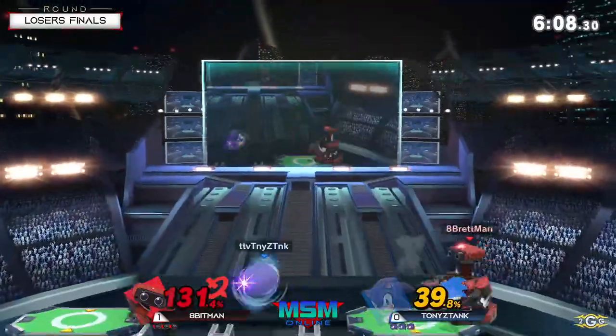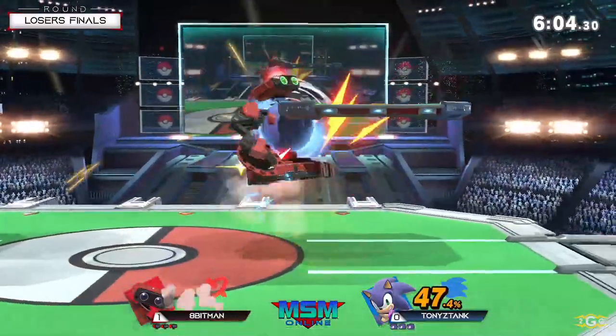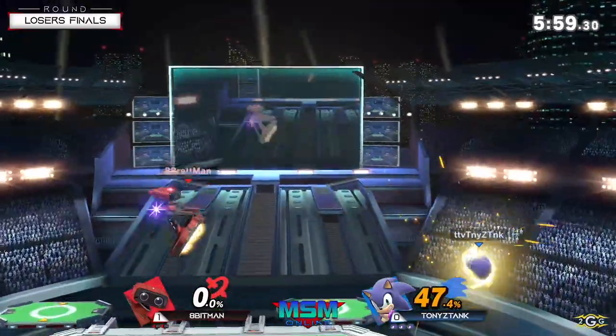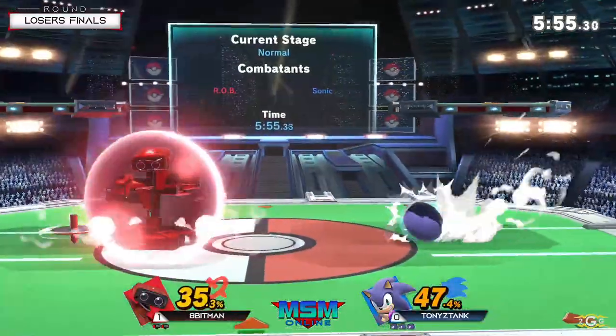Almost! Speaking of good DI — Apenman holding the good DI to not get taken out early. Another one. Up smash? Here's my new up smash. That's a Sonic up smash buff — pretty good for him.